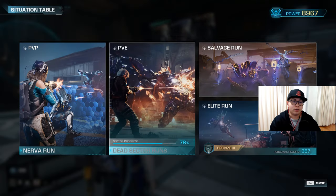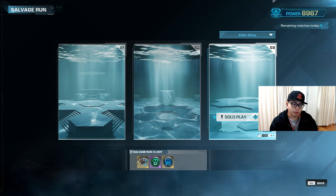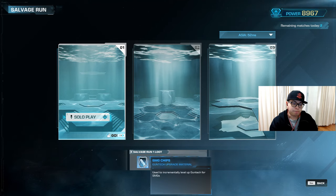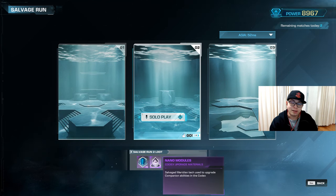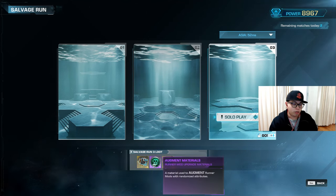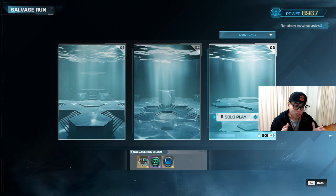As you progress through the PvE content — core ops, master ops — you'll eventually unlock salvage runs. I can't remember the exact requirement because I blazed through it so fast. Salvage runs come in three forms: the first lets you grab gun tech chips for upgrading your gun tech; the second lets you grab runner modules and nano modules for upgrading your codecs; and the third shows gold runner mods, augment materials, and refracted materials. You can do four salvage runs per day, and completing any of them will consume an attempt. But what you don't know is that the third salvage run is a trap.